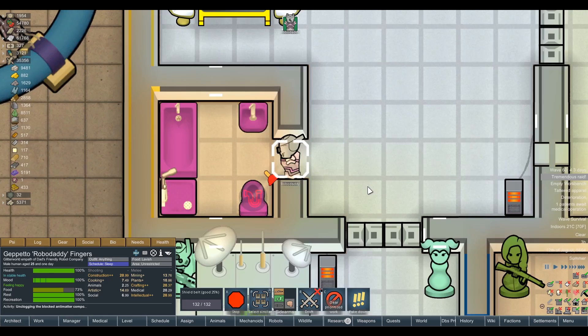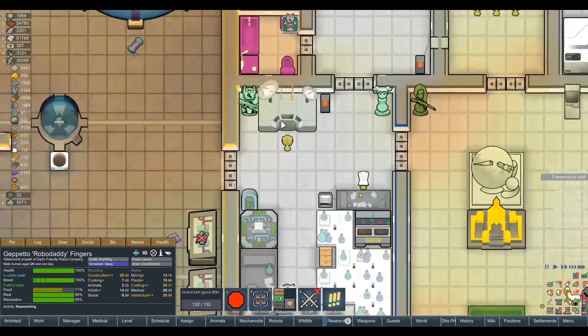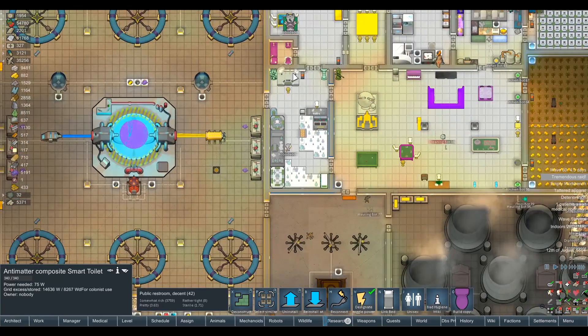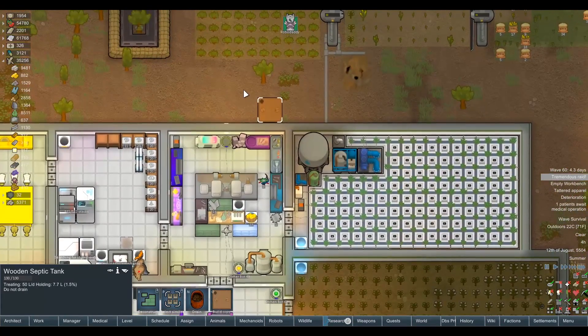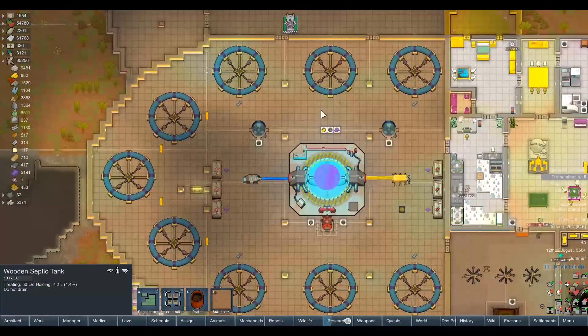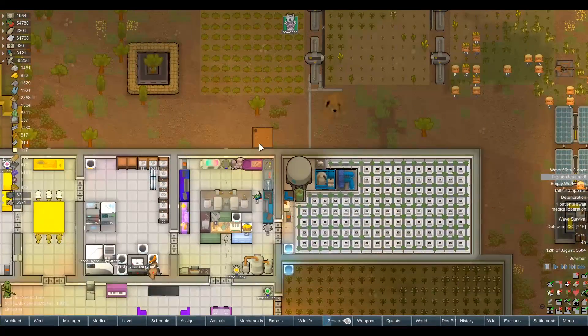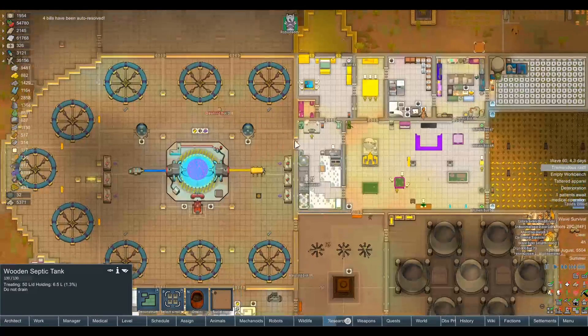He lives on a diet of just pure human meat — absolutely zero fiber involved here. Where are we even draining that to? Oh, just a crappy wooden septic tank in the field. I feel like in some ways, you know, we've got a particle accelerator but we're still essentially using latrines. This is a bit strange.